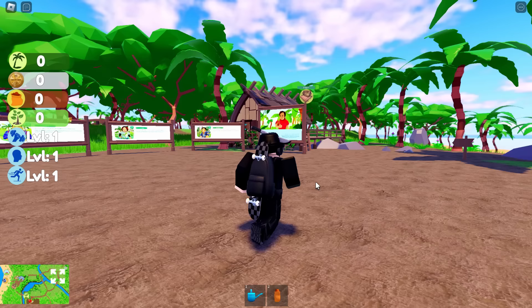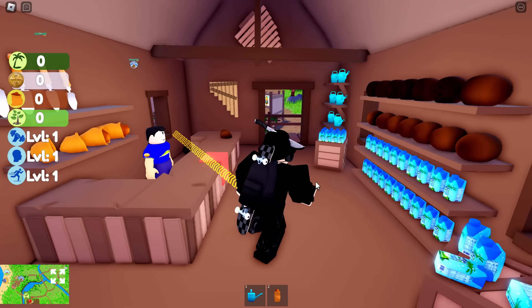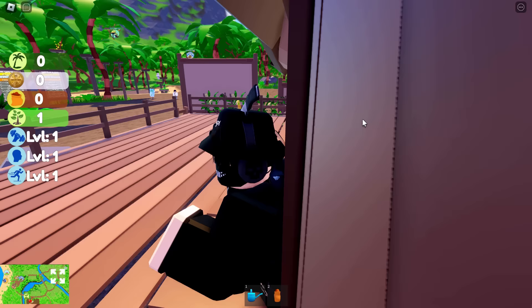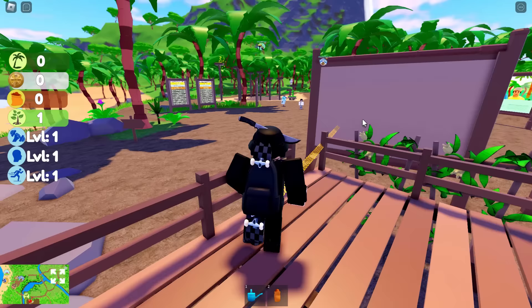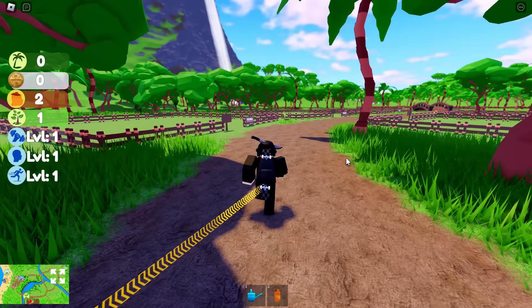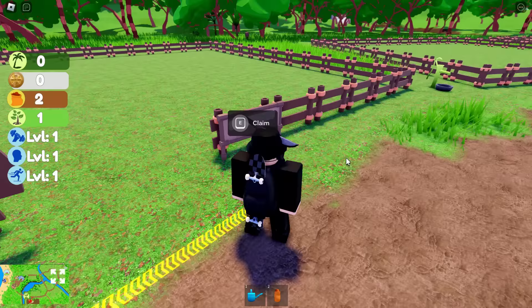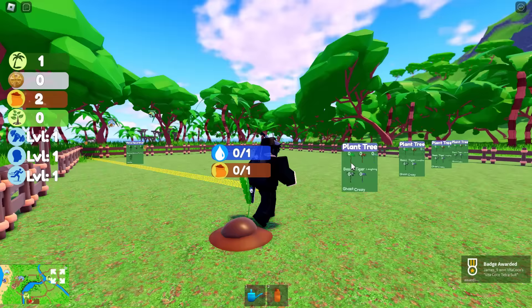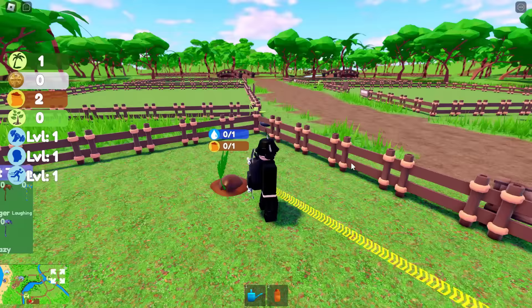To get the first prize, walk over to the abandoned-looking shack - it's actually a store. Talk to the guy behind the counter and spam next a few times, then close the shop. Go outside and head over to the plot of land area - not the coconut throwing minigame. Press E to claim your spot, then plant your palm tree that the store gave you for free. You'll get the badge and the first prize.